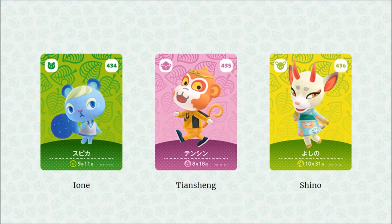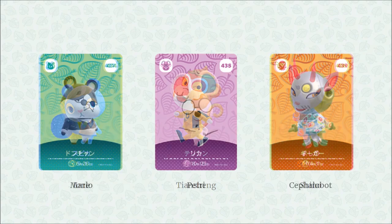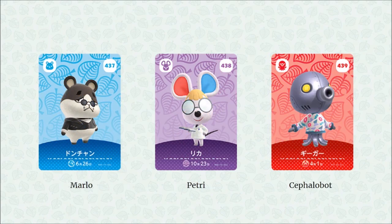Then we have Shino, which was actually the first new villager I noticed in the trailer. I did a quick glance and thought, 'Wait, that deer villager is brand new.' And I was right — it's a new deer villager and I need it. Incredible, absolutely incredible. Then we have Marlo, a hamster villager who looks like he's up to something. And we have Petri, a mad scientist rabbit kind of thing.